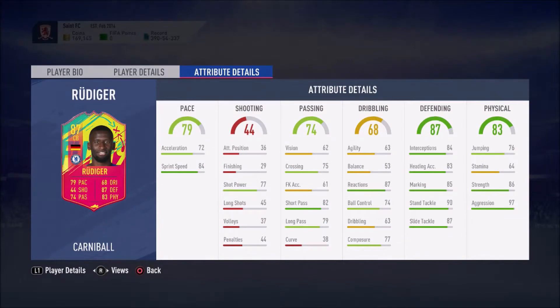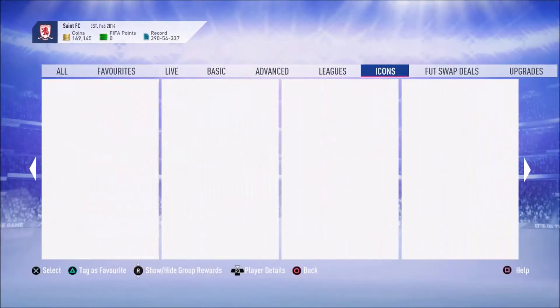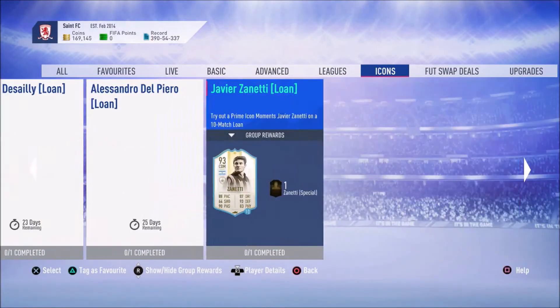Let's have a look at the stats. 72 acceleration is quite bad to be honest. 84 sprint speed is okay. This card's not even that good, I don't think it is — I mean, it's okay. And now we're going to move on to Lothar Matthäus.